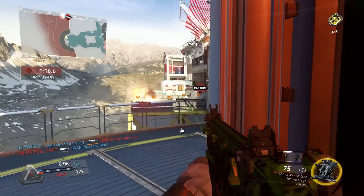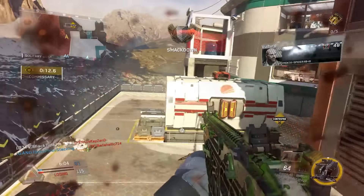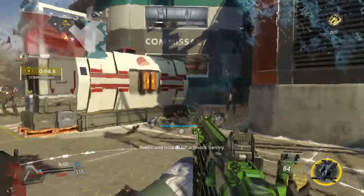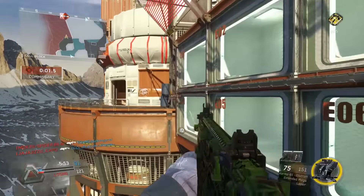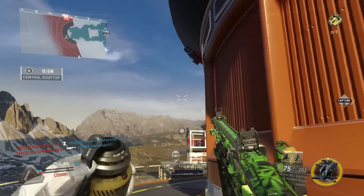And if you go to secure those care packages, they will start to slide if you bump into them too much. And as they slide, every time they move a fraction of an inch, you're going to lose Square, you're going to lose X, you're going to lose your action button, and you won't be able to secure those. You more or less have to knock all of the care packages down off the debris before you try to secure them, or it's never going to happen.